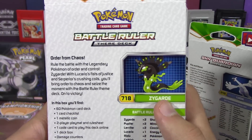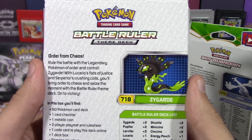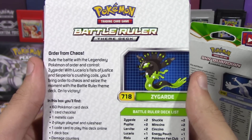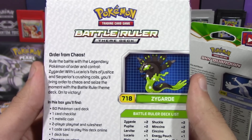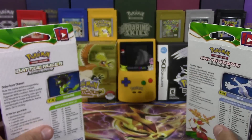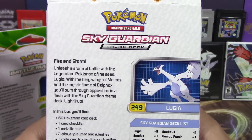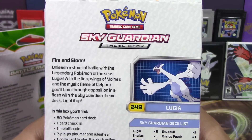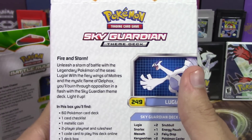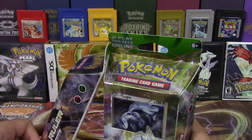Let's take a look at the backs of them. Battle Ruler theme deck: 'Order from Chaos — rule the battle with the legendary Pokemon of order and control, Zygarde. With Lucario's Fists of Justice and Serperior's Crushing Coils, you will bring order to chaos and seize the moment.' Now let's read the Lugia box: 'Fire and Storm — unleash a storm of battle with the legendary Pokemon Lugia. With the Firing Wings of Delphox and the Mystic Flame of Ninetales, you'll burn through the opposition in a flash with the Sky Guardian theme deck.' Man, that sounds like a really cheesy catchphrase.